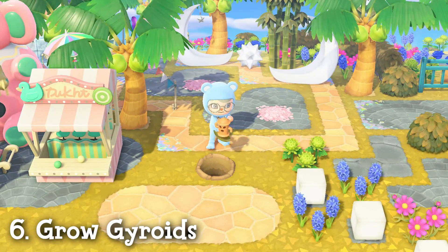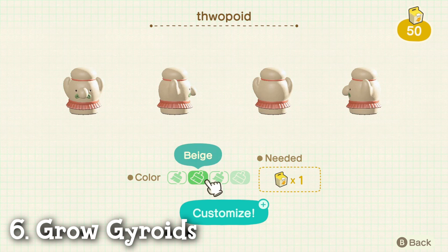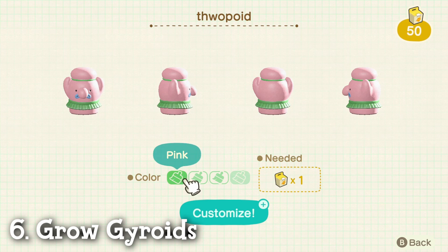Now the next day, go dig up the spot and a fully grown gyroid will now be yours. You can also customize the gyroids as they come in a variety of fun shapes and colors — just make sure you have a customization kit to do so.